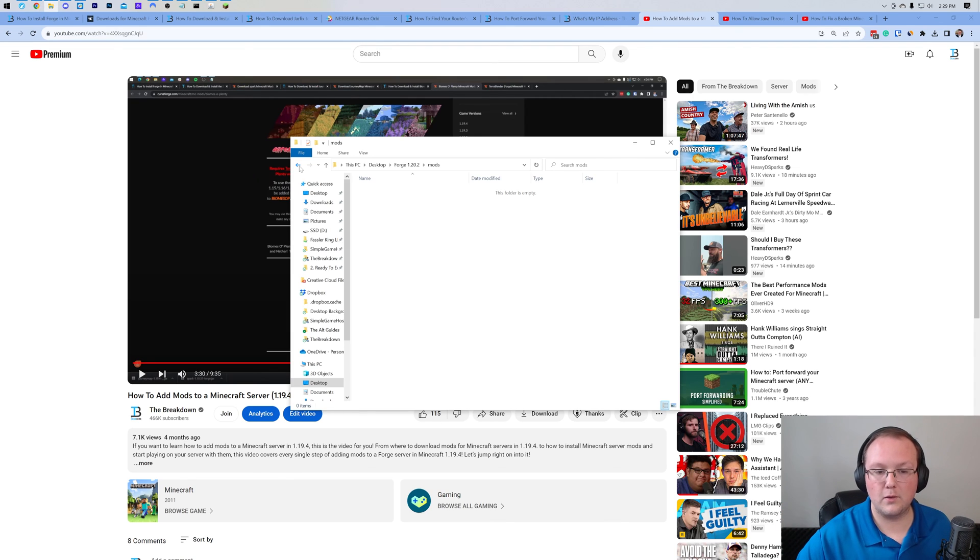They've got to be on the server and they've got to be locally in Minecraft. But that's how you can make a Minecraft server with mods in 1.20.2. If you've got any questions, let us know in the comments, and be sure to give a thumbs up and subscribe if you haven't already. We'll see you in the next one.